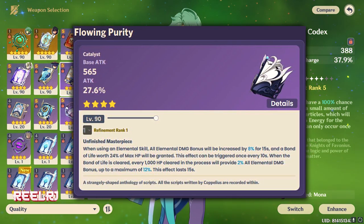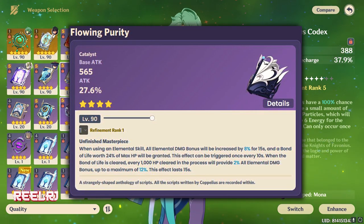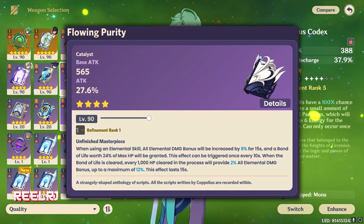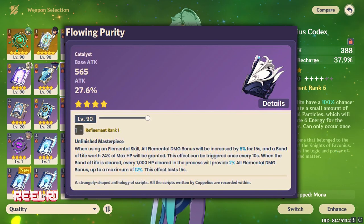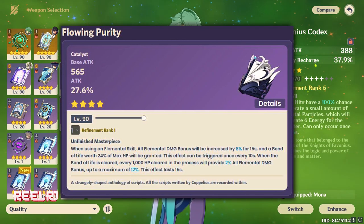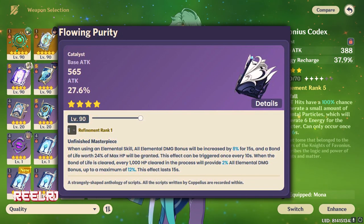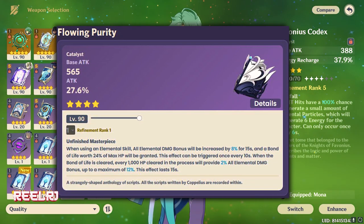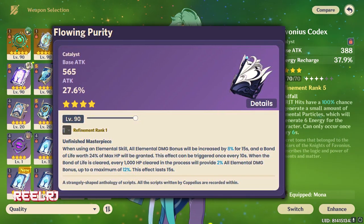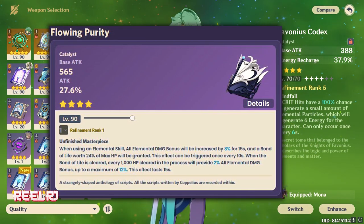The passive ability is actually going to work on Shanian. When using an elemental skill, all elemental damage bonus is increased by 8 percent for 15 seconds, and a Bond of Life worth 24 percent of max HP will be granted. This can be triggered once every 10 seconds. When the Bond of Life is cleared, every 1,000 HP cleared provides 2 percent all elemental damage bonus, up to a maximum of 12 percent, lasting 15 seconds.